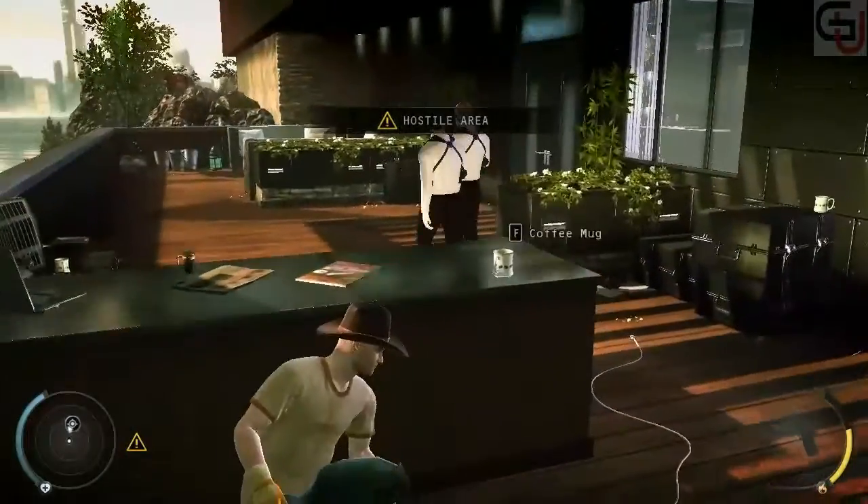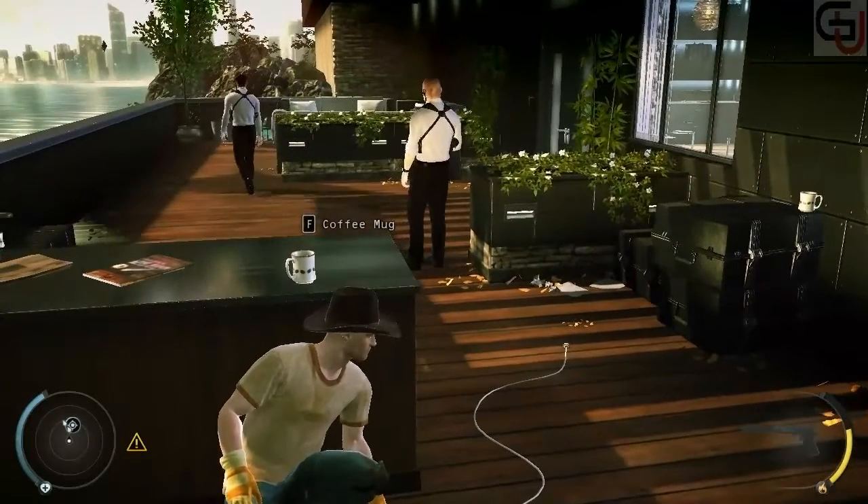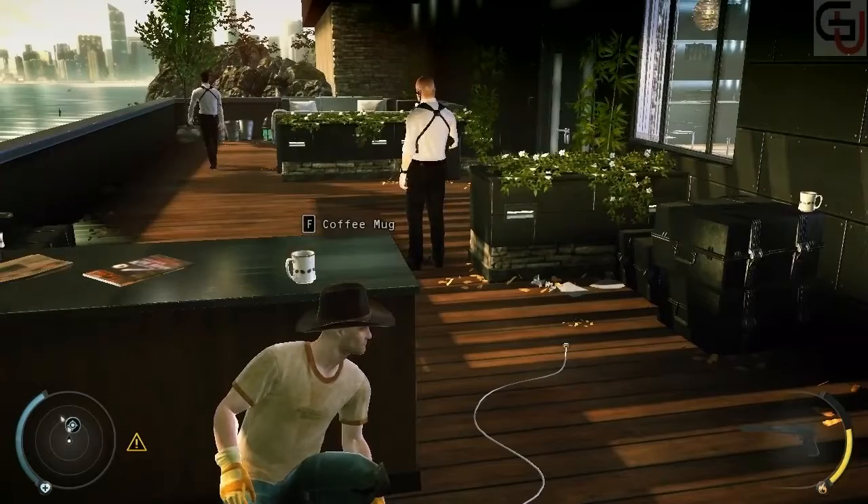You are now inside the mansion. Your current disguise will be suspicious to the mansion guards. Either find a new disguise or try to remain undetected.